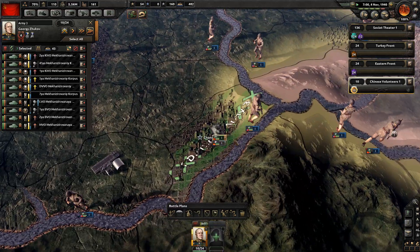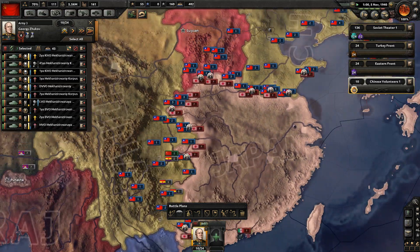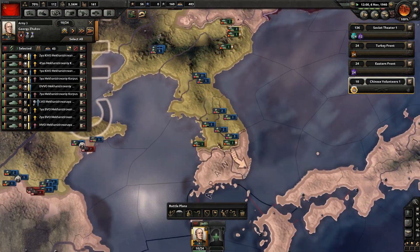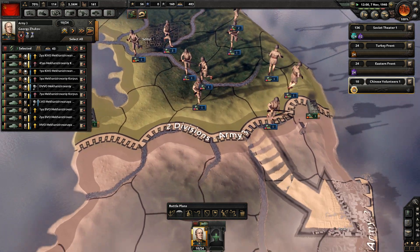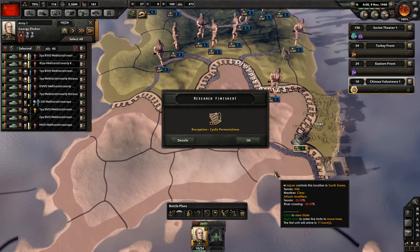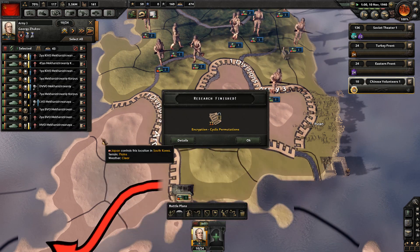It looks like they seem to be pushing in the south as well. They've closed down this pocket, and we're doing a lot better than we did before. Let's get them to push into this province. Grab these ones here - I'm holding Shift and right-clicking.